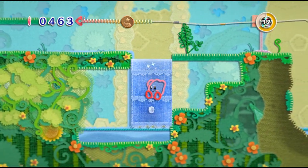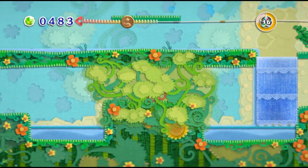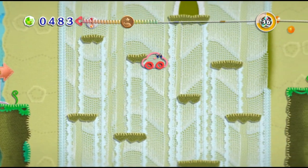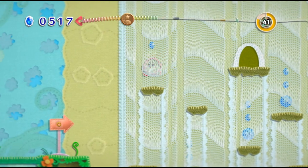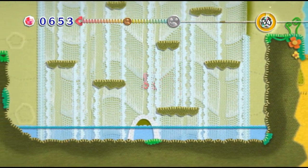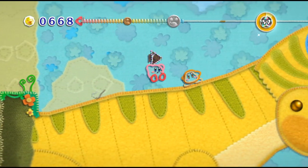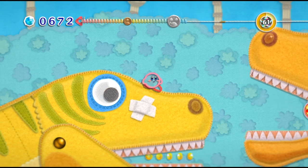The walkthrough says this is a very straightforward, nice and easy stage — a kick back and enjoy type of stage. As far as the development goes before I forget again: Kirby's Epic Yarn was developed by Good Feel, the third game developed by them in conjunction with Nintendo, following Wario Land: Shake It for the Wii.